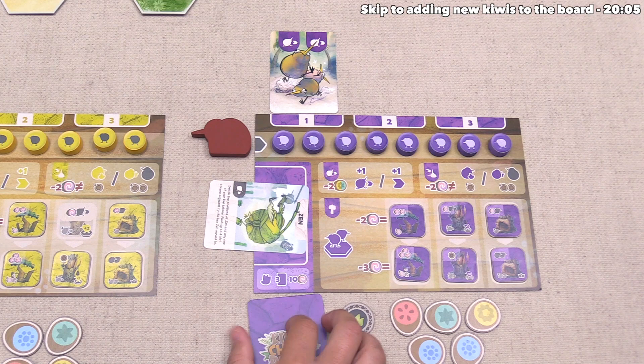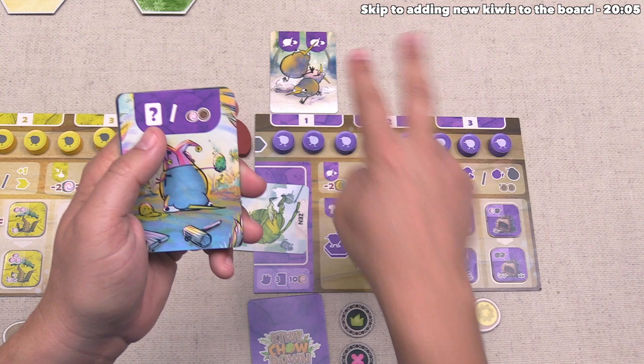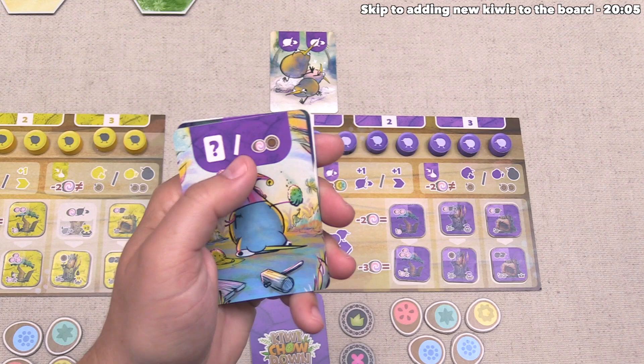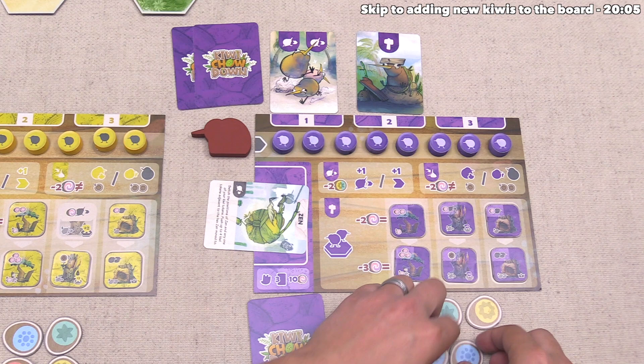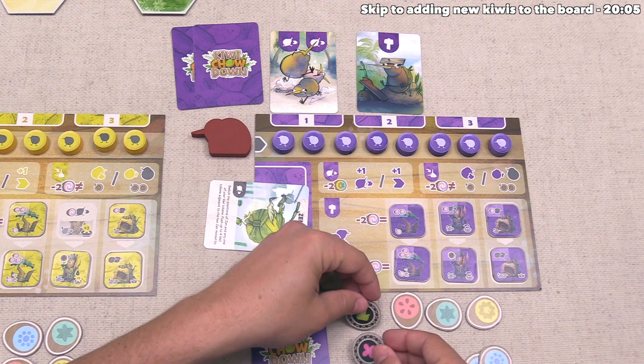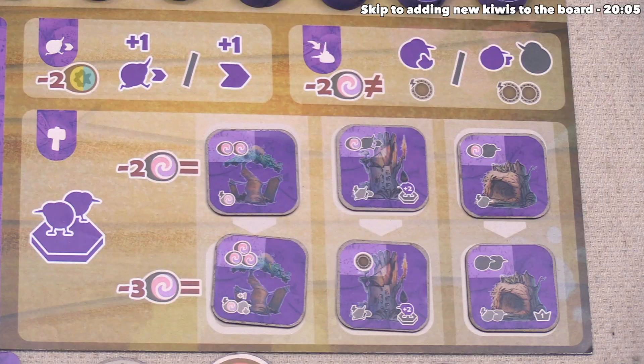On this turn, we can do a build action, a feeding action, or the wild card, which could act as a standard build, feed, or double move — or we could play it to get a fruit and a domain marker from the bag. I think let's do a build action, and that means we have to spend two fruit of the same color. It's worth noting that you can spend domain tokens as if they were one wild fruit token, but these are the main way we get victory points, so be very careful about spending them as food.